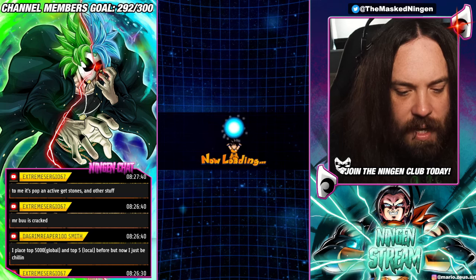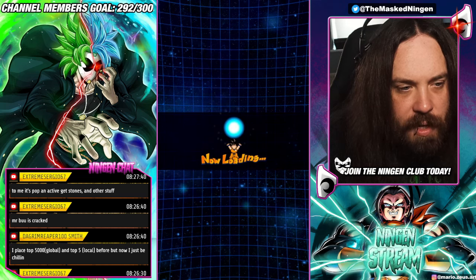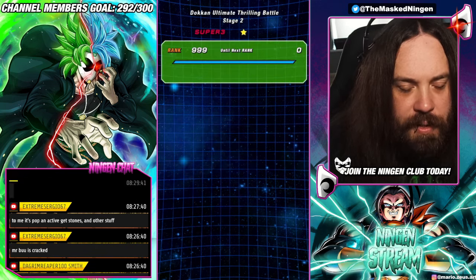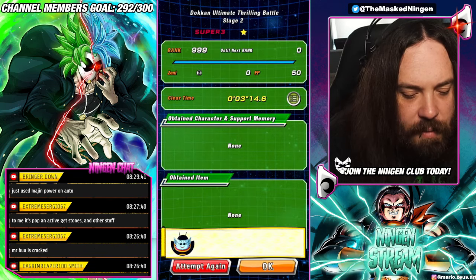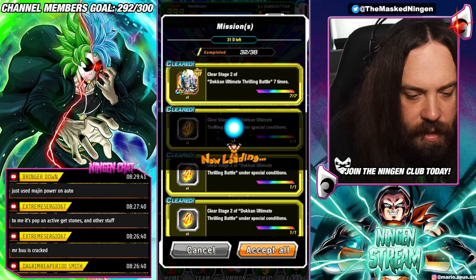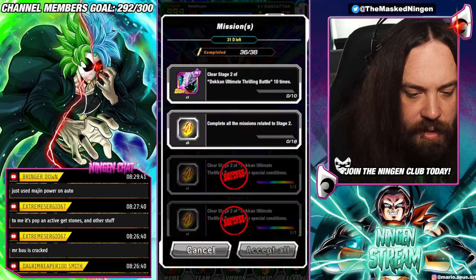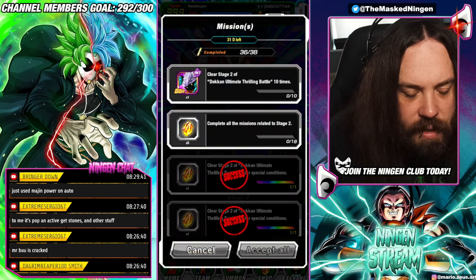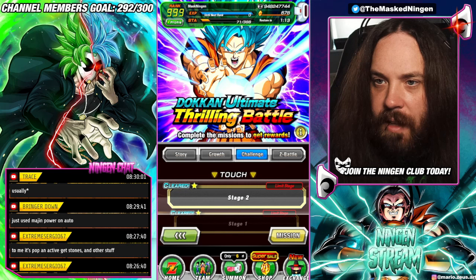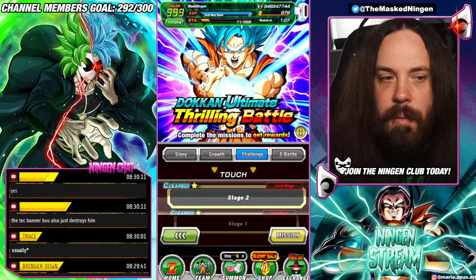That is the final run — the last of the missions aside from just completing it a certain number of times. If you have the full Majin Power team with INT Buu yourself, those easier ones you can probably just do fully on auto. We've done it seven times to complete all those missions, so we just have to beat it three more times to finish everything. That's how to beat all the missions on this, get a decent few stones, a few kais, and a couple of link skill orbs as well.